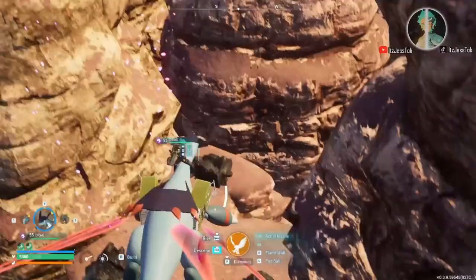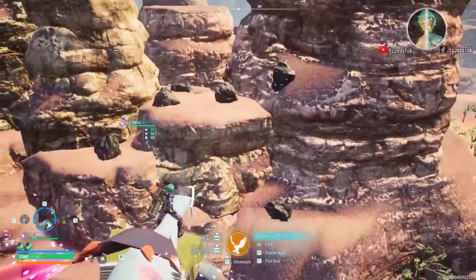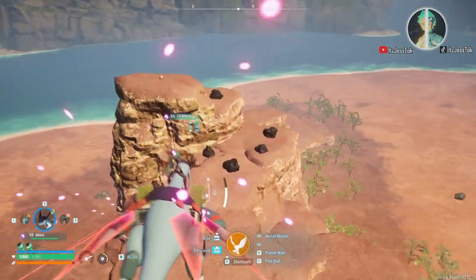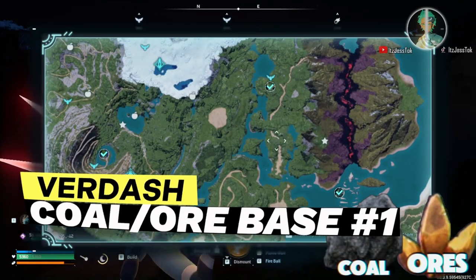Coal base number three is on the backside of the Anubis statue in his desert. We got about seven rocks here as well. I wouldn't recommend making a base there because it's just too hard to build — it's torturous, don't bother. What you can do is just fly over there, mine it, and then go back to your original base.